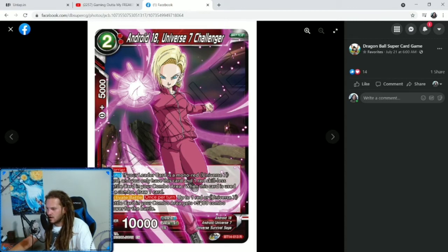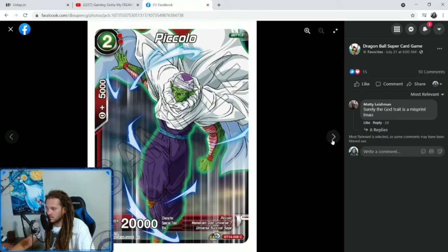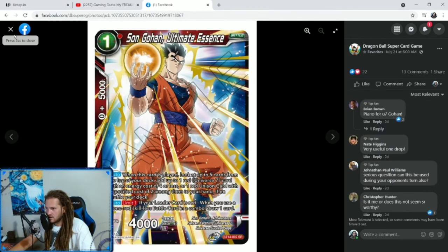Android 18, Universe 7 Challenger — 2 specified red, barrier, 10K. If your leader card is mono red Universe 7 and you only have this card and one red Skillless Battle card in your combo area, when this card is used in a combo, draw one card — same as the other Android. Activate Battle once per turn: up to one red Universe 7 battle card in your combo area gets plus 5,000 combo power for the battle. Then we have Master Roshi, Universe 7 Challenger — 1-cost red 5K. When this card is played, add up to 1 red Skillless Battle card with an energy cost of 2 from your drop area to your hand. And we've got a vanilla Piccolo Universe 7 and a 20K vanilla 2-cost red Super Saiyan Son Goku.